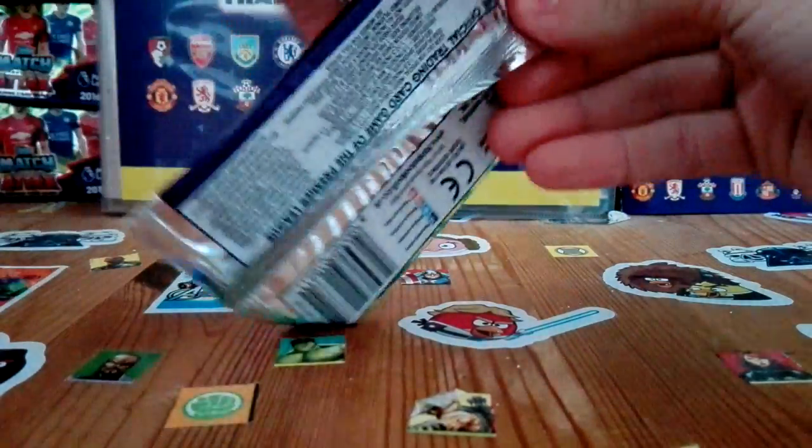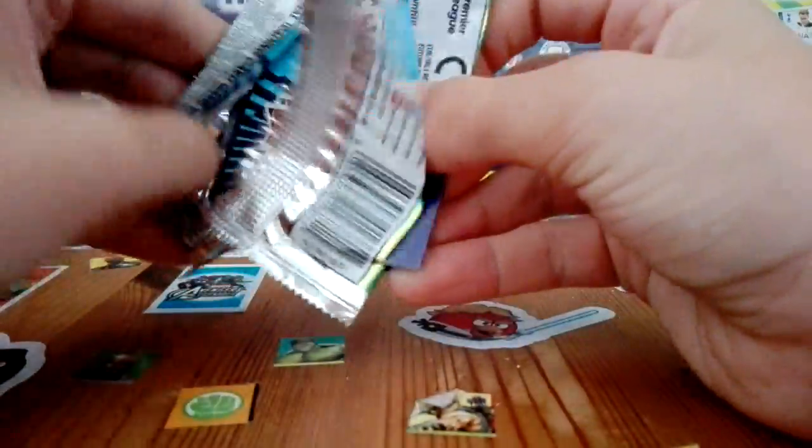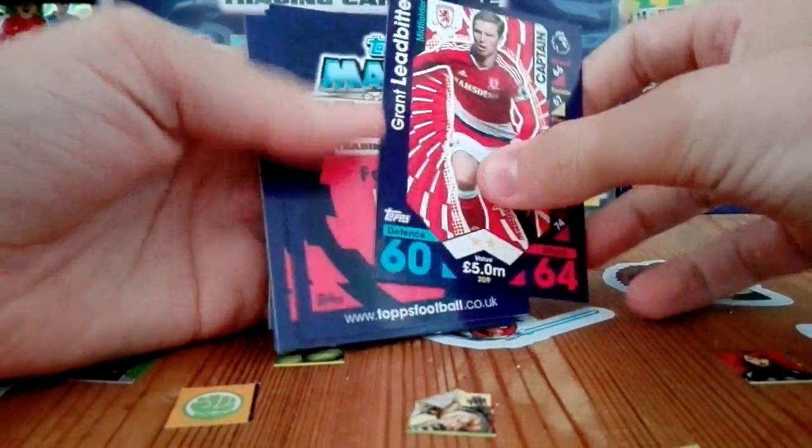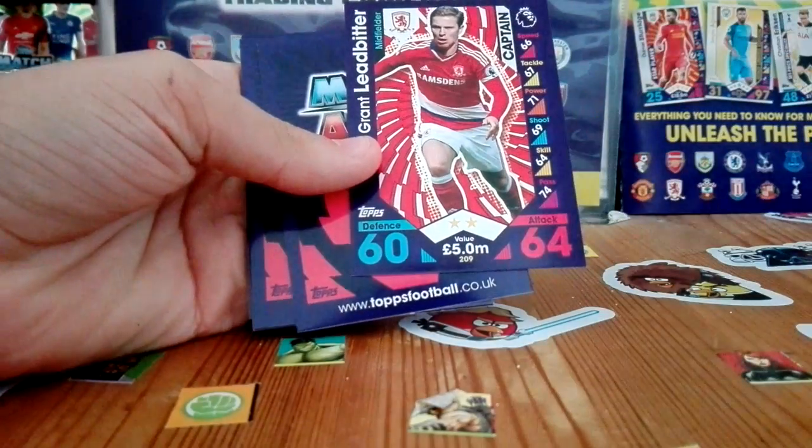Let's get into the final pack. If you do enjoy this video make sure to smash that like button. We start off with Lee Cattermole captain card — really low rated but he has some good stats all around.